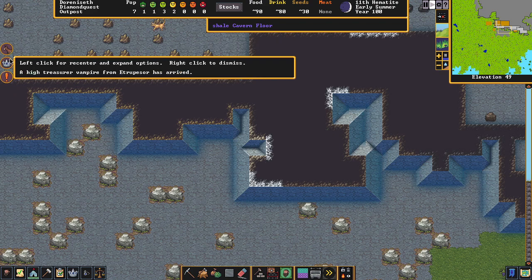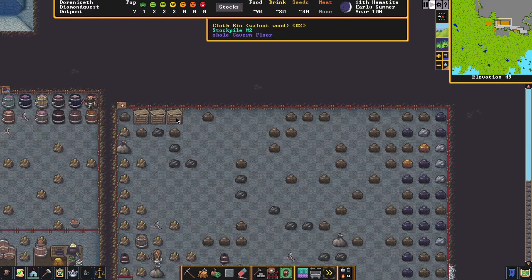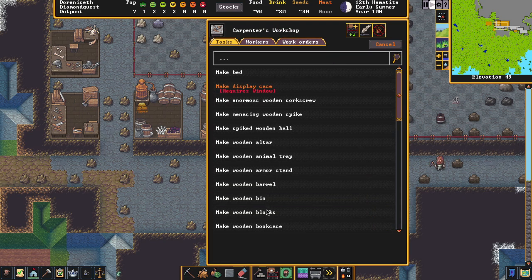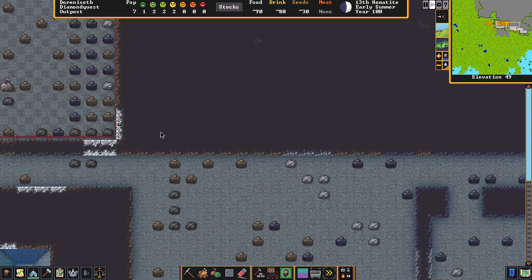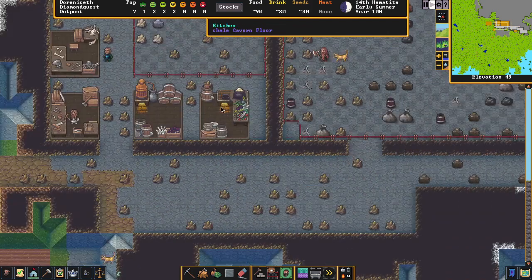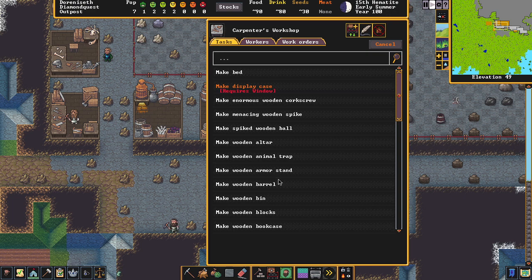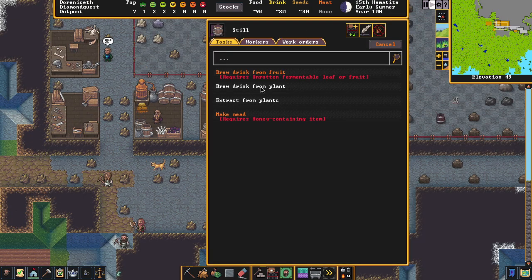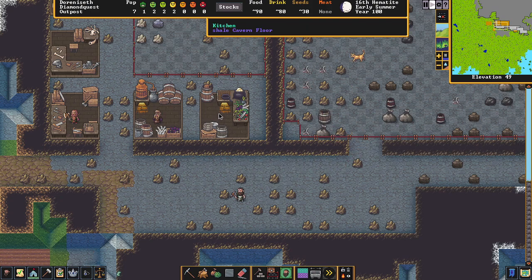We got an alert — merchants; we'll talk about trade depots in another video. They're very important but don't worry about them now. You can see they're still stacking stuff — there are our storage bins we made. Let's make more barrels; we'll automate this in the next video but it's good to learn the mechanics manually first. Also, 'No Seeds' just means they ran out — they'll come back.